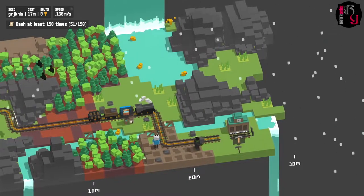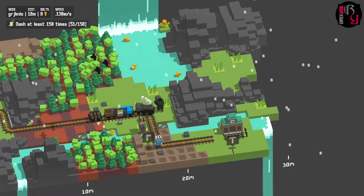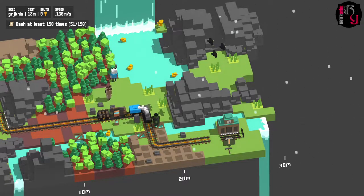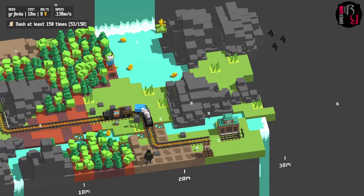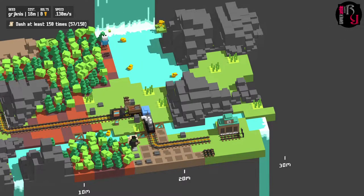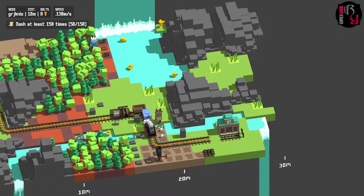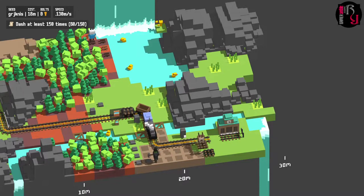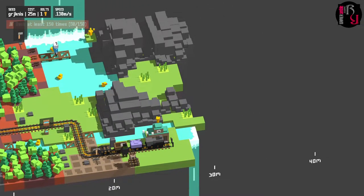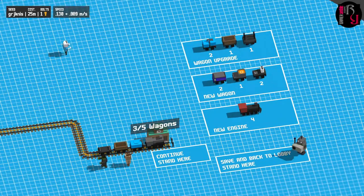There's a bolt up there if you want to get it. We have no wood - that's the problem. We can eventually get an upgrade to slow the train down, but not currently. I accidentally built the track just as I was about to get the bolt. We can still get it after the station. We can upgrade wagons, buy new wagons, or upgrade the engine. We only have a single bolt, which kind of limits our choices.